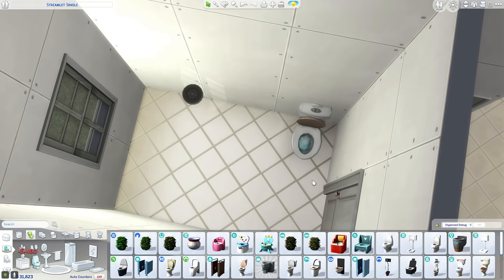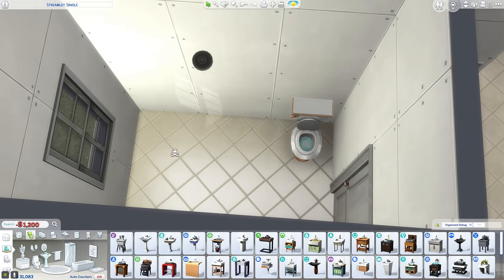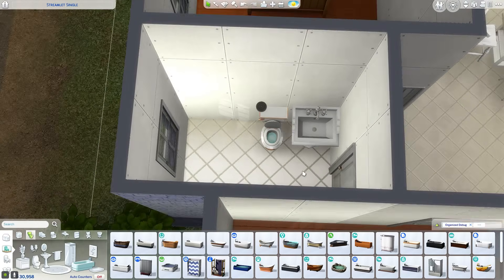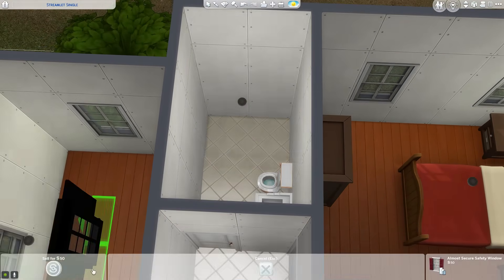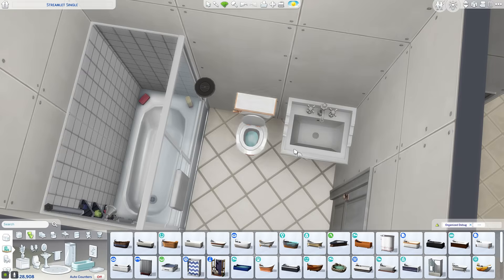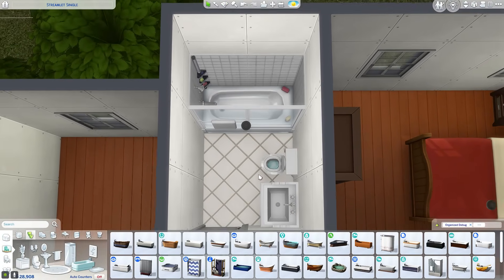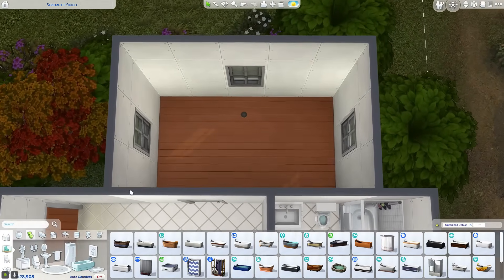We'll use this toilet here, and then we need a little pedestal sink — it's cute. We'll put the toilet kind of close to the sink, not too close. For the shower, I think a bath unit is just way more realistic — you see this more often in actual homes, not shower stalls. It's very white, but we'll add more decor. That's a fully functional little bathroom.